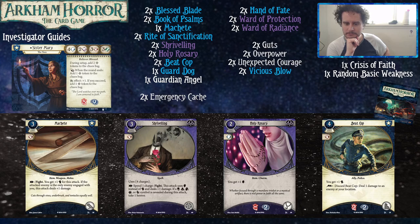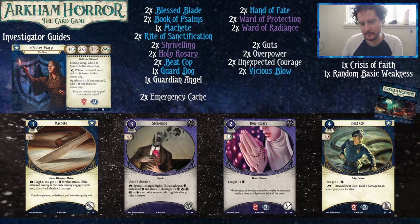Holy Rosary is a two-cost asset that takes up your accessory slot. You get plus one Willpower and it can soak two horror damage. Not fancy, but this card does a lot of work — the difference between four and five Willpower is pretty huge, especially if you're trying to fight something with Shriveling. Beat Cop is a four-cost ally that gives you plus one Fight, and as a free action you can discard him to deal one damage to an enemy at your location. He soaks two and two, and puts your Fight score up to four — which with any weapon in the game is at least five, a pretty workable Fight score.